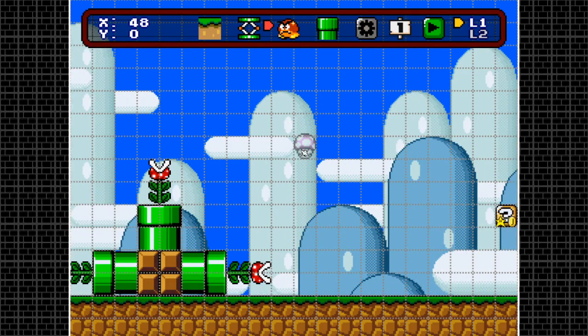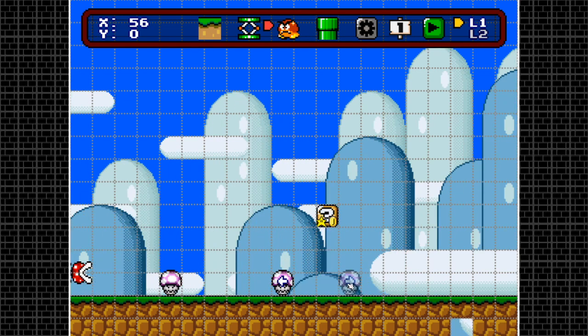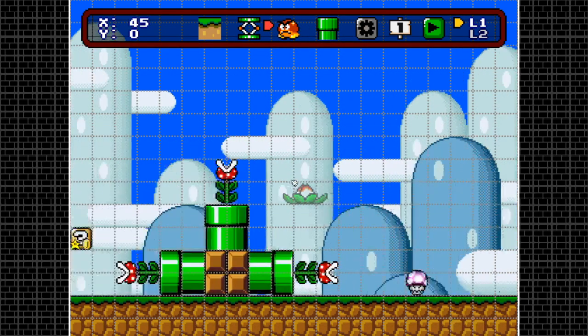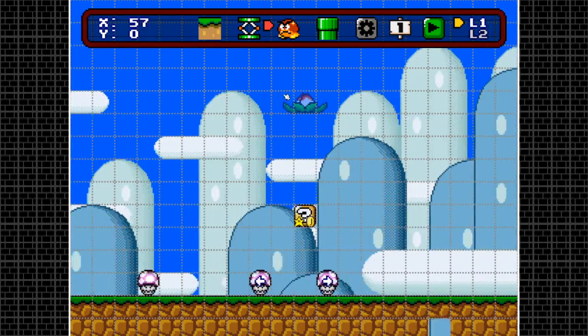Next up is the Poison Mushroom — quite a new addition. Placing it with no modifier makes it static; it doesn't move at all. Hitting control makes it move to the left, and placing with control flipped moves it to the right. There are no particular shift properties for the Poison Mushroom. Next is the Volcano Lotus — no particular customization, very simple. Just place it and it'll spit out fireballs.